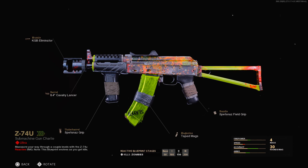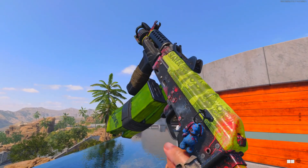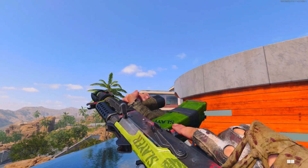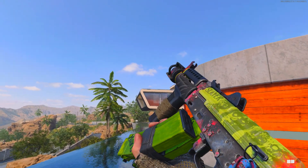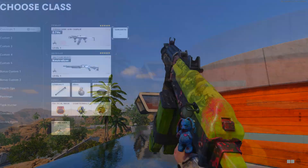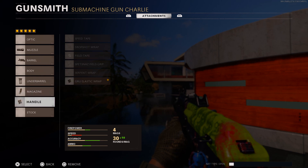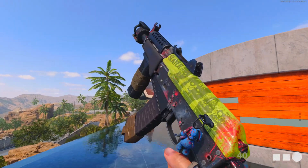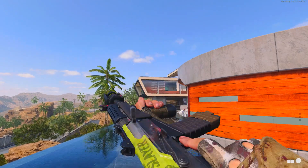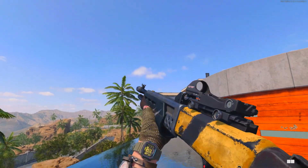Looking at the different reactive stages, here is the base version — what your gun looks like as soon as you spawn in. We've got text on the side that says 'Slayer,' some blood splat, and a couple of zombie heads. If you change the attachments to the muzzle as the Eliminator, reinforced barrel, Spetsnaz grip, four rounds, and the Elastic Wrap handle, you can still see a lot of the new blueprint even with swapped attachments.